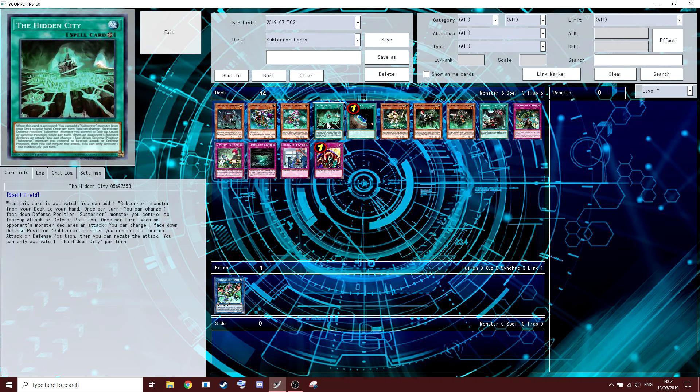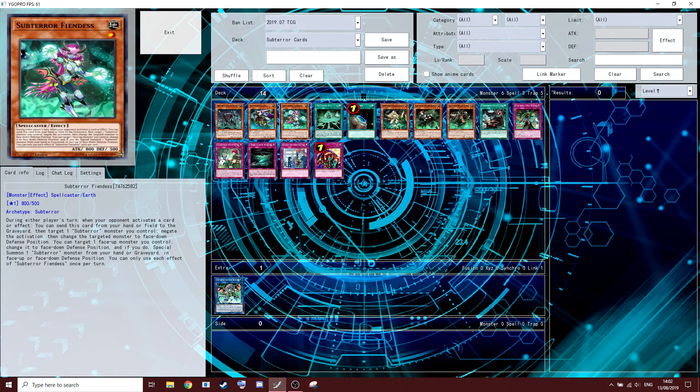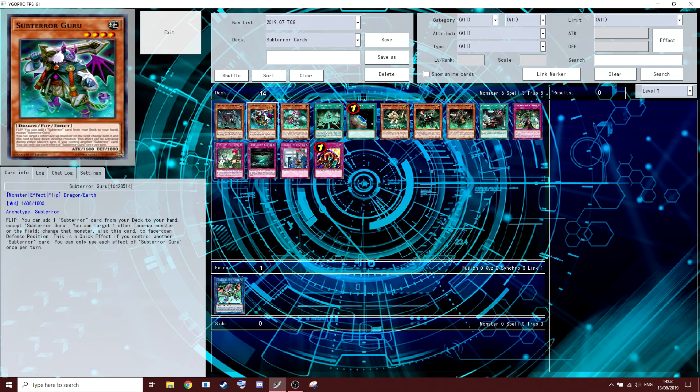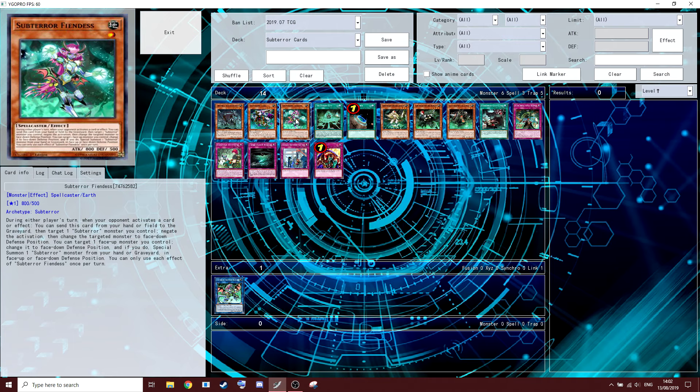You set Guru, then use Hidden City to flip up your Sub-Terror Guru and search your Fiendess. Now he is in face-up attack position. Off one card you've gotten Guru onto the field, gotten a search off him, and now you have Fiendess in hand.